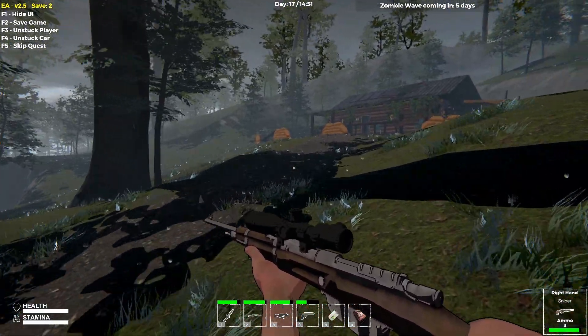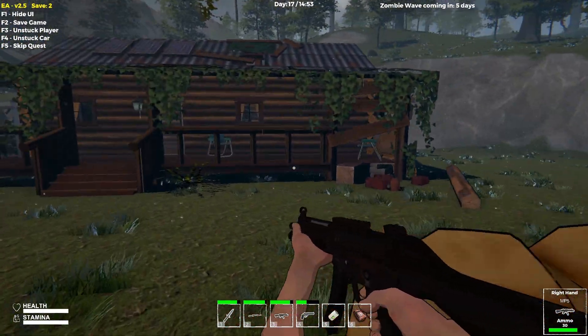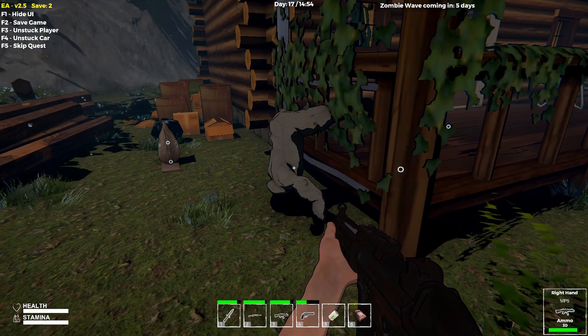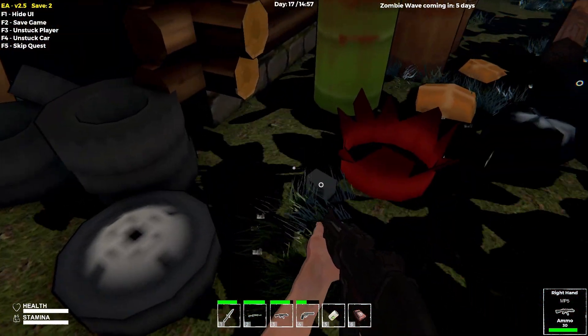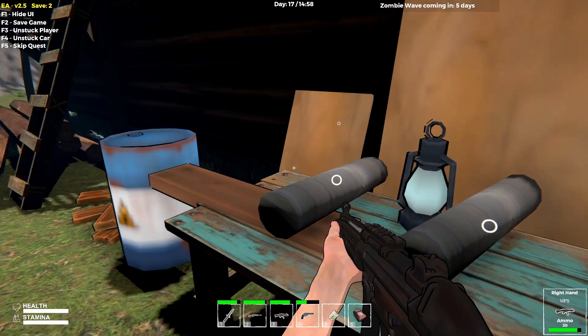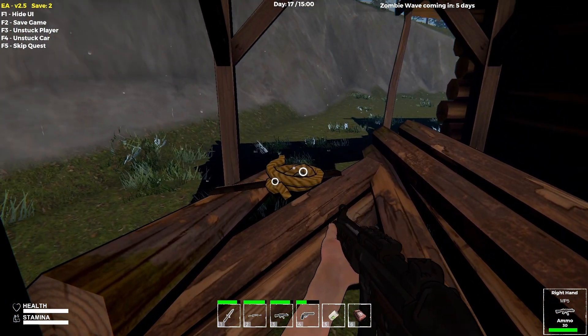So he's down. We're going to pull out the MP5 - it's got 30 rounds in the chamber. He got taken down pretty quick. Logs I really don't need. Another battery I don't need. Toolboxes I will always take. Gas, rope, planks.